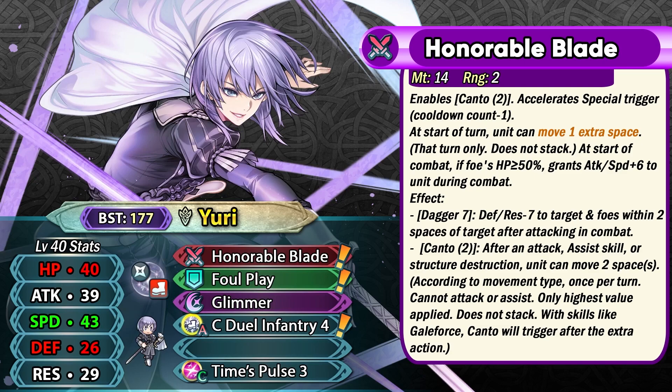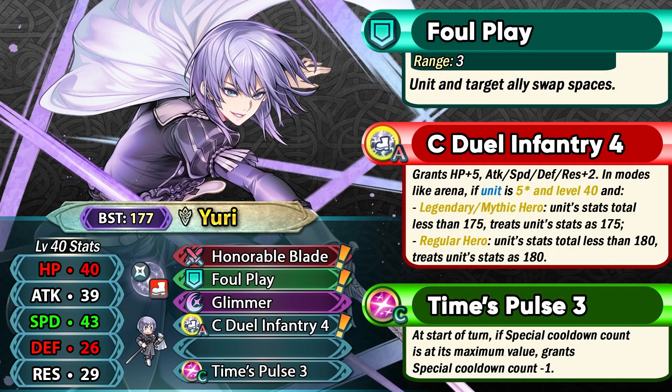His weapon can also give him plus 6 attack and speed during combat if the foe is at or above half health. This weapon is really offensive and allows for a lot of hit-and-run plays because he's got 3 movement and Canto built into his weapon, which means his B slot is open to run other skills. He also gets access to Foul Play, making him an extremely unique unit — essentially a forced 3-range swap, similar to how Physic is forced 2-range.